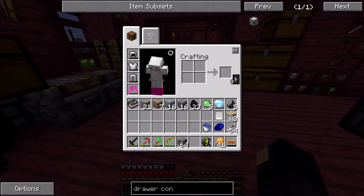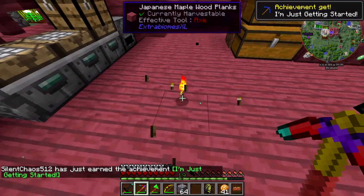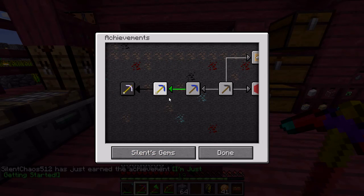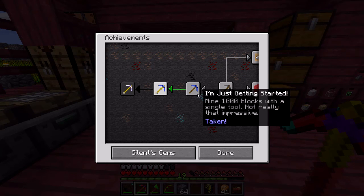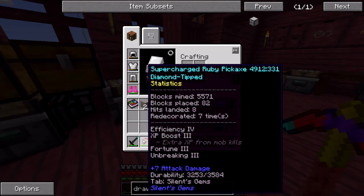My pickaxe already has over 5000 blocks mined on it, so if I mine pretty much anything with it that should give me the achievement. The next achievement in the line is for mining 10,000 blocks, and the last one is for mining 100,000 blocks. If you get that achievement, let me know — I'm not sure how reasonable mining 100,000 blocks with one tool is, but mining 10,000 will not be too difficult.